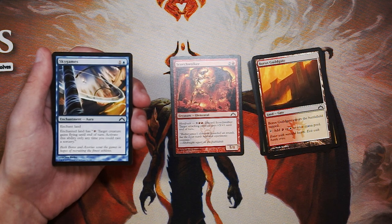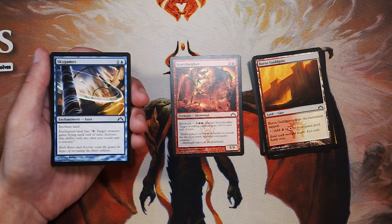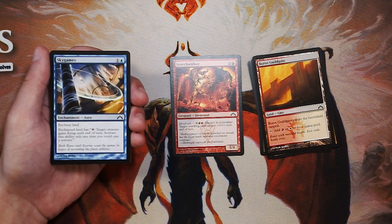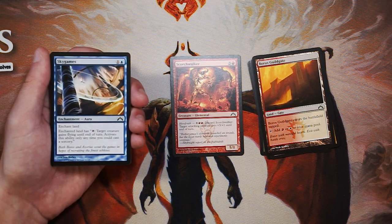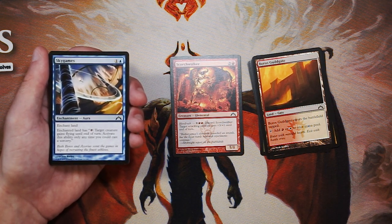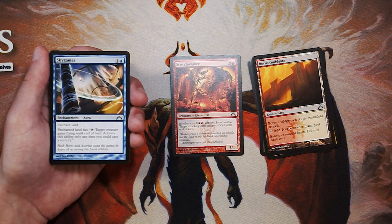Sky Games is an enchant land for one and a blue — when the enchanted land becomes tapped, target creature gains flying until end of turn; activate only as a sorcery. I don't love this card — I think it's quite bad. It'll likely stick around since there's not much enchantment or land removal in limited, and giving something flying every turn is nice. But you're tapping a mana for that every turn, so you're a mana behind constantly. I'd rather just be playing a two-drop creature than something like this.